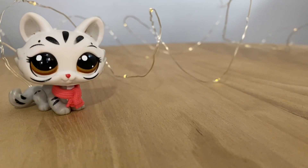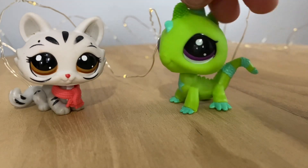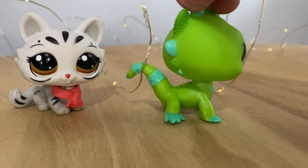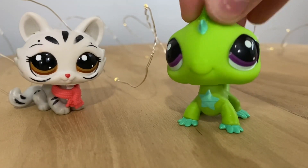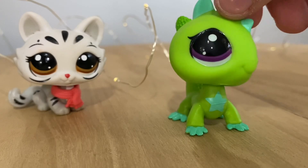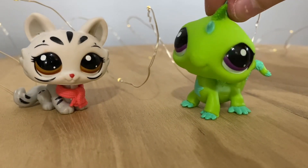So the first one we have coming in is this adorable little iguana. He is so pretty. I love his little star on the front of his chest. I love the texture of his little spikes. I've never had an LPS iguana before, so this is pretty exciting.